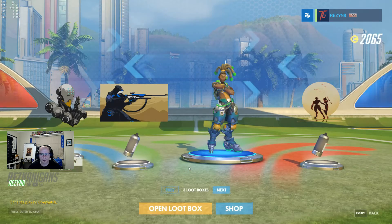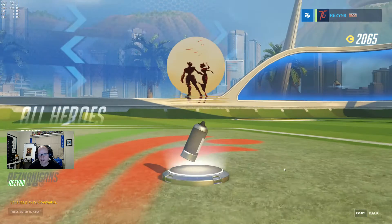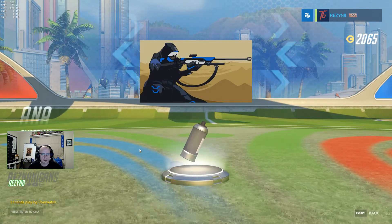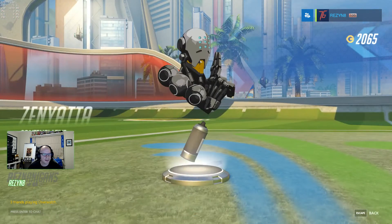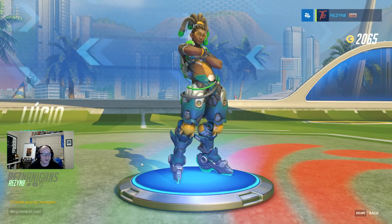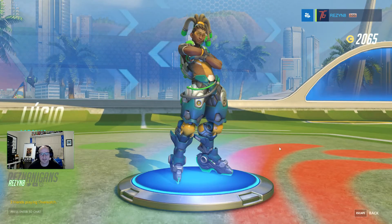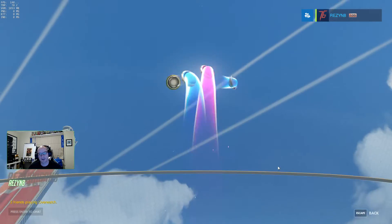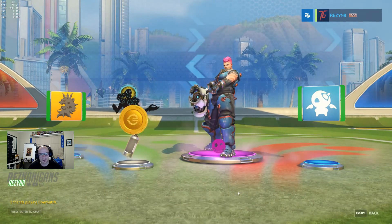More Ana sprays. We've got a spray for all heroes — Dance. Ana's Guardian spray. Zenyatta's Contemplative spray, and a skin for Lucio — Laranya. Next box. Still no legendaries yet.